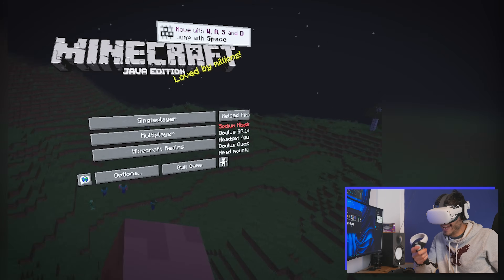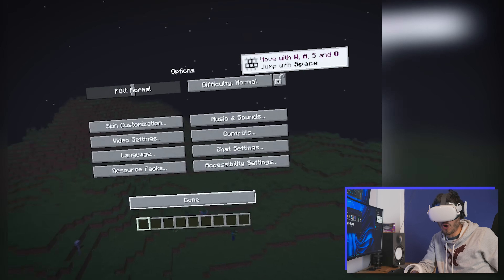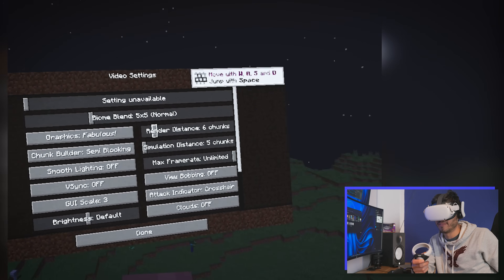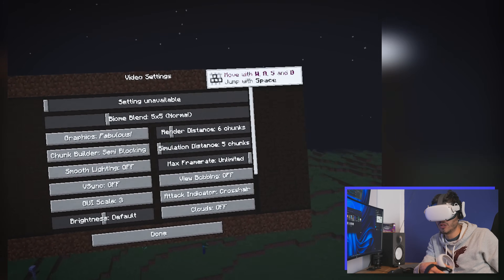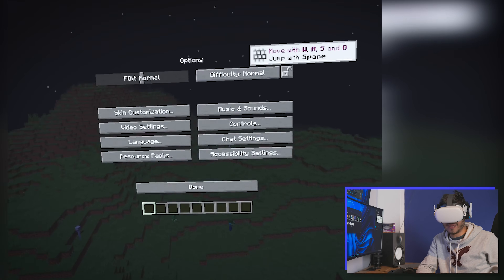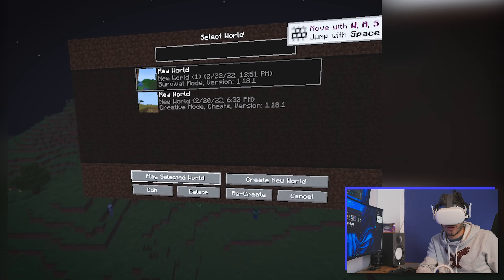Now we're not going to have an actual pointer, but we already have hands of a sort because we're in Minecraft. We're going to go to Options, then Video Settings. Over here we're going to change the render distance to 6 or 5 — I really suggest a bit less if possible, so it's going to run a bit better. The rest is all okay. Click Done, click Done again, then Single Player, and start your world.